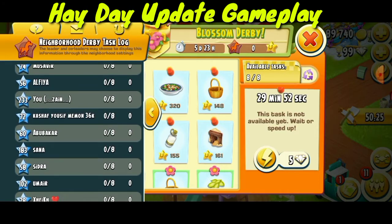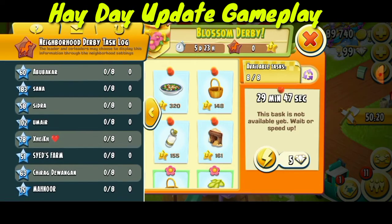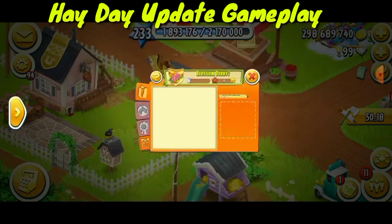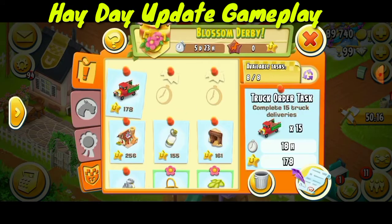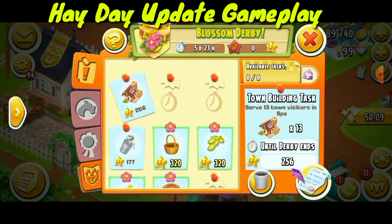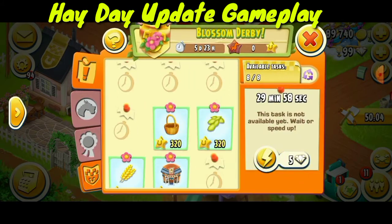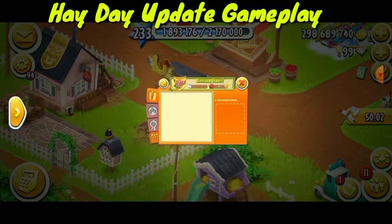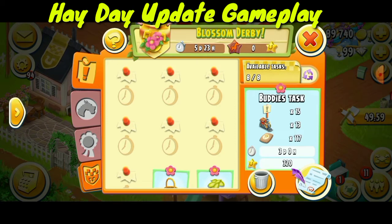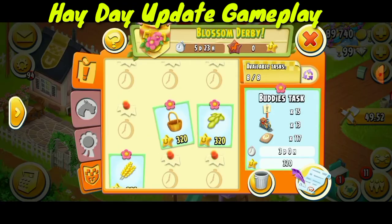We will try to win the derby this time and get some positions. I need to delete some tasks — this train task, for example, is a tough one for a level 51 farm player. Let me clear these tasks out.